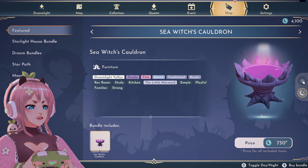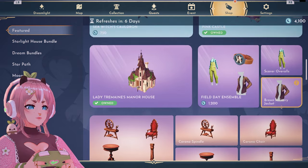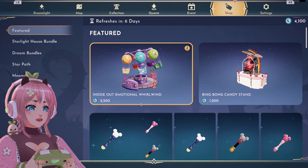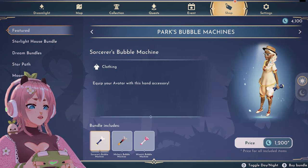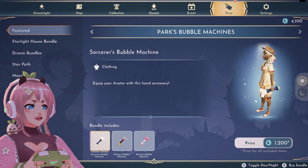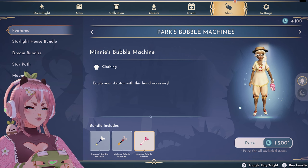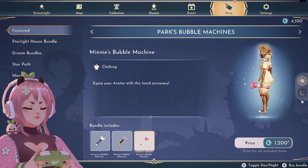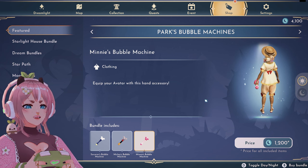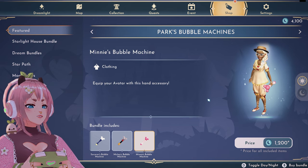I wonder if it gives any glow or anything. Then we have... what are these? Bubble machines! I need to have this. Bing-pong candy stand. I'm gonna buy this one in hopes that someday we are able to use these items in in-game photos, not just for Dream Snaps purposes. In Animal Crossing, I remember the bubble-blowing stick and those other items — you can interact with them, but not with these. I wish they could add that function in this game. I'm gonna buy these.